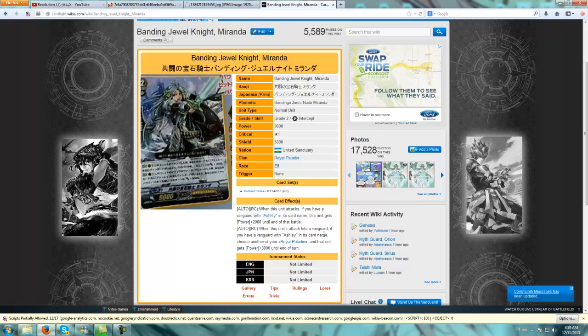Her second effect is when this unit's attack hits the Vanguard, if you have a Vanguard with Ashley in its card name, choose another Royal Paladin unit and that unit gets power plus 3,000 until the end of turn. Very good card. First of all, it's a grade 2, it's 9k base.